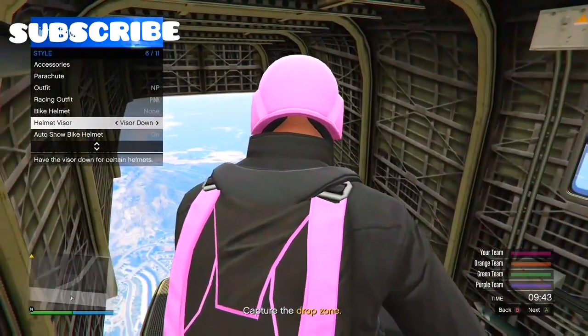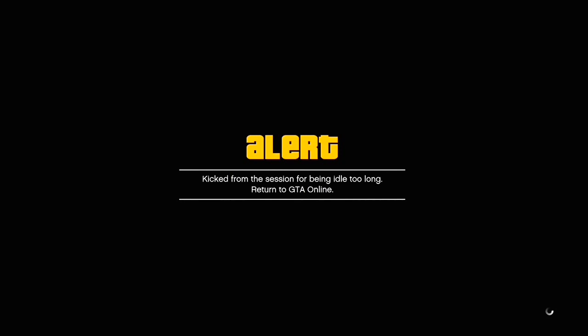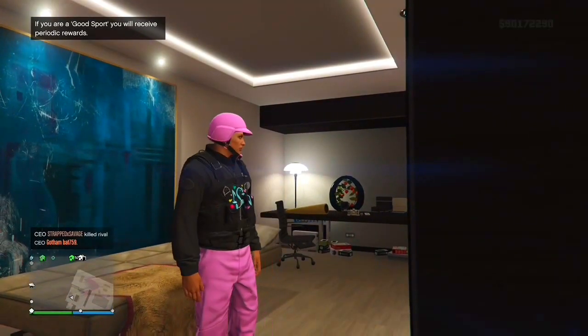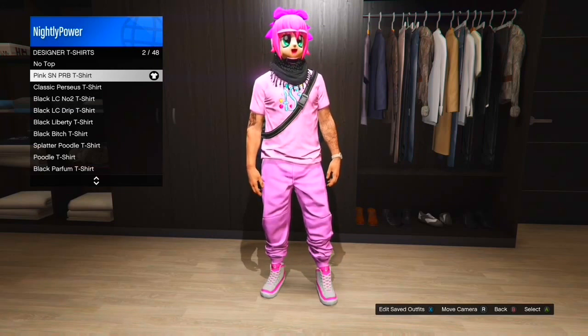Go into the helmet visors and spam your right d-pad and A to save the pink joggers, because you will need the pink joggers and the pink hat. You will soon get a message saying you've been kicked from the job. Load into free mode, and once you guys load up into free mode, save this outfit.